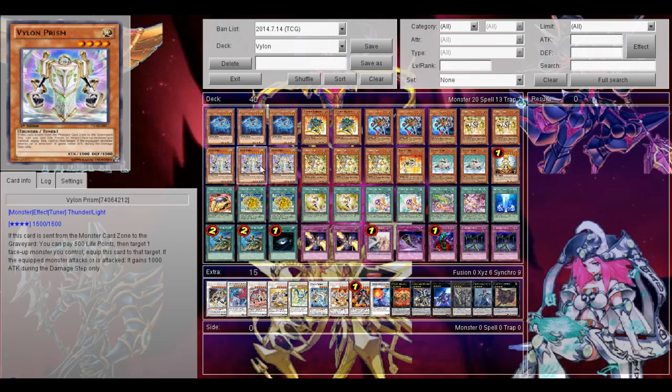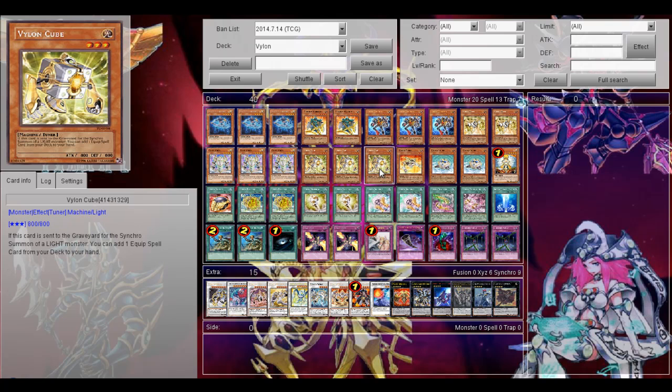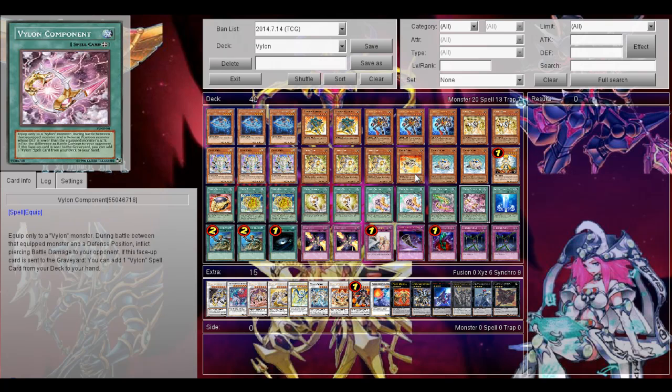Then your Vylon tuner monsters. 3 Vylon Prism — of course, really good. When it's sent from the monster zone to the graveyard, I can pay 500 to equip it to a monster I control, and then that card gains attack during the damage step. It's a really good summon outlet with Vylon Element for the loop. And then 3 Vylon Cube, the most important tuner in this deck. When this card is sent to the graveyard for a synchro summon of a light monster, I can add one equip spell from my deck to my hand — mostly I'm going to search out Vylon Element for the loop.